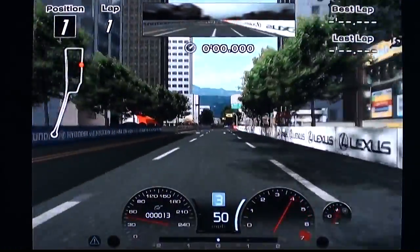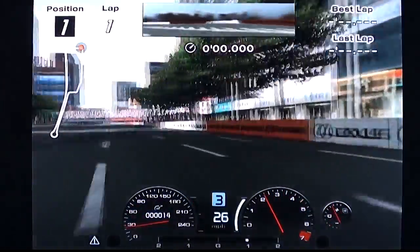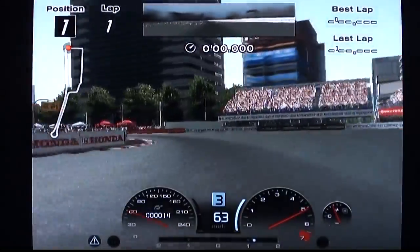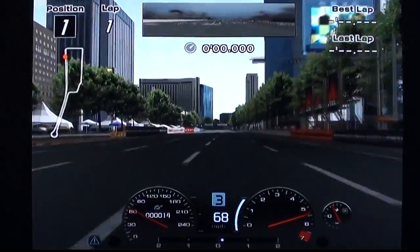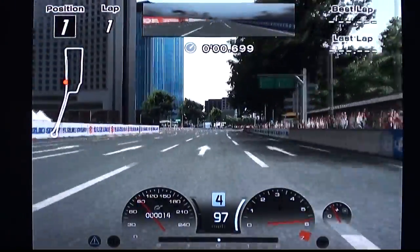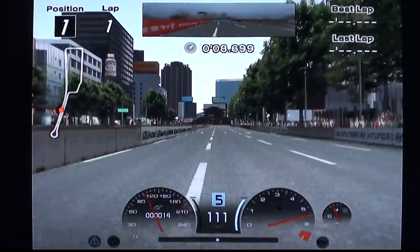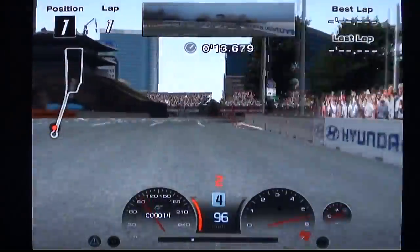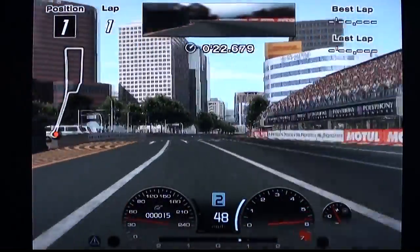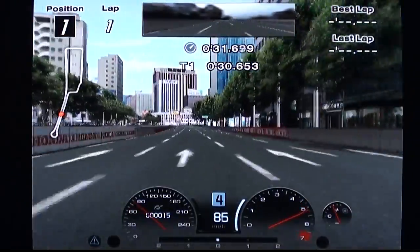Seoul, in Korea. It's another track in a city with tall buildings and an idiot who doesn't know where he's going. But I like this one, or I did when I knew where to go. It is another one where when I had the contrast set high, I would find dark shady areas where I couldn't really see what was happening. It pays to not have the contrast turned up too high. It's quite scary doing this track when you've got a super speedy car, and there's so much stuff to look at that sometimes you can't see where the road is going.